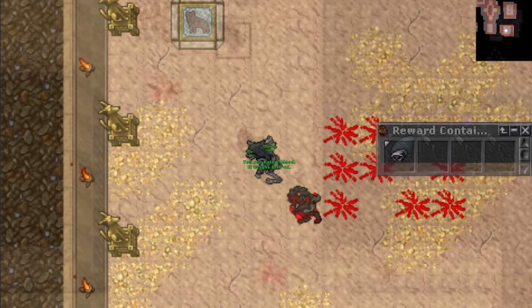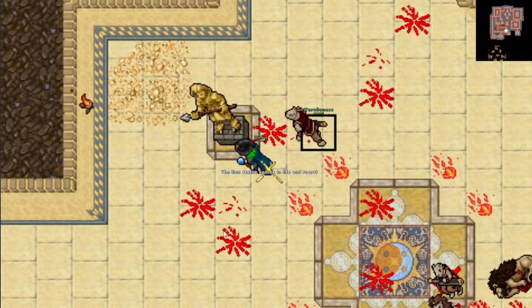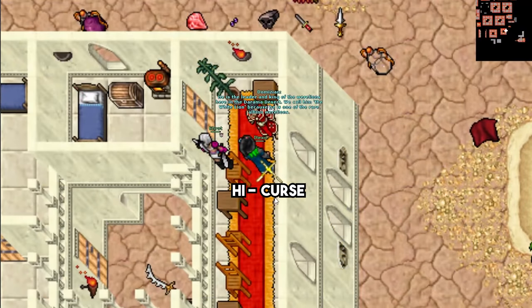After you have the items, go to the pharaoh statue and use it. He will take the items and now you can enter the room where Heliodor is. Talk to him about the curse, and then report back to Domitian. You will receive a lion mosaic and the achievement 'Drama in Tarama.'